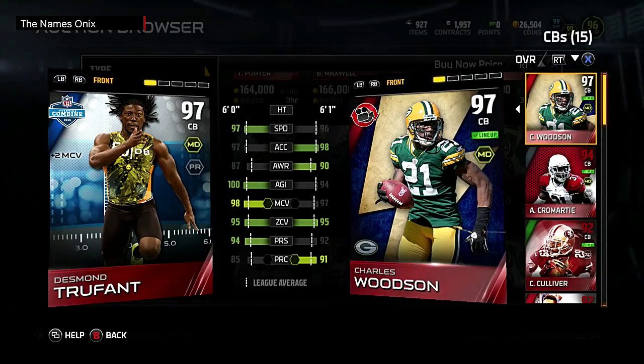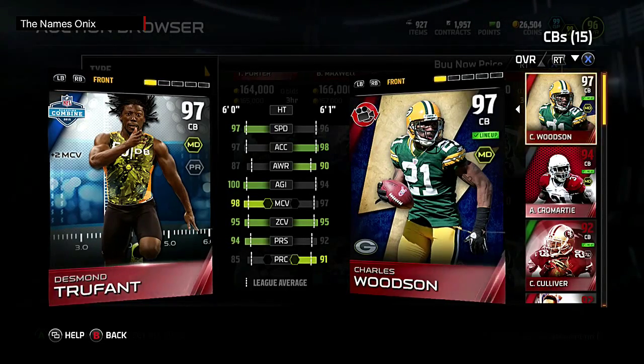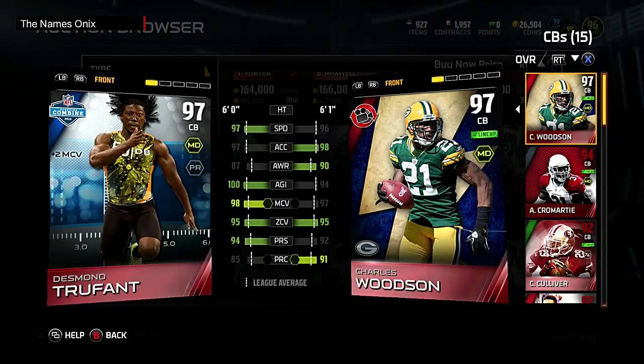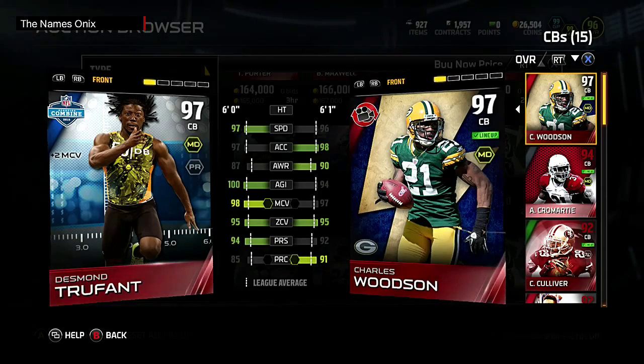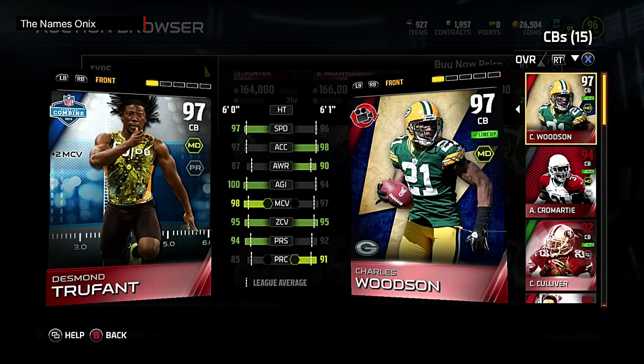Yo, what is going on YouTube? Onyx here. We're back on Madden 15 and today they finally dropped the cornerback for the Combine Warrior — it's Desmond Trufant. And honestly, I actually like this card.